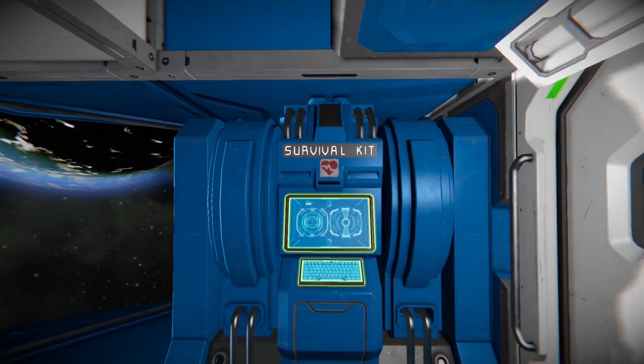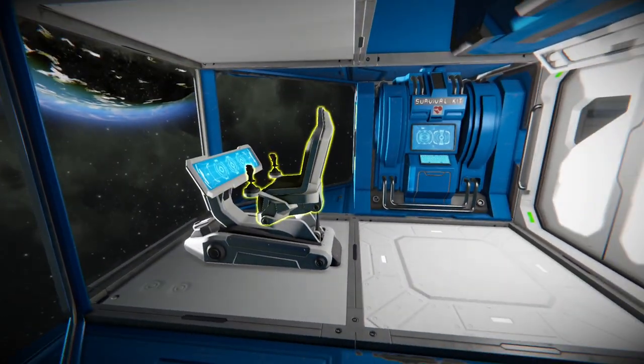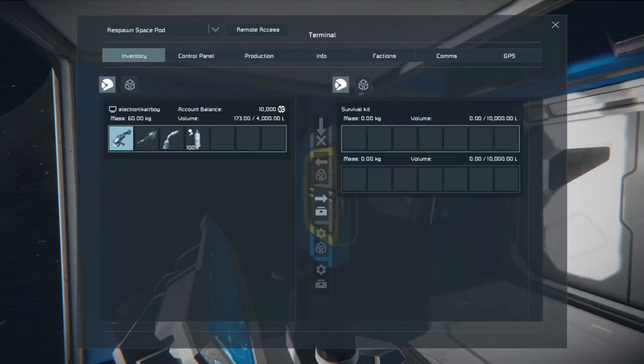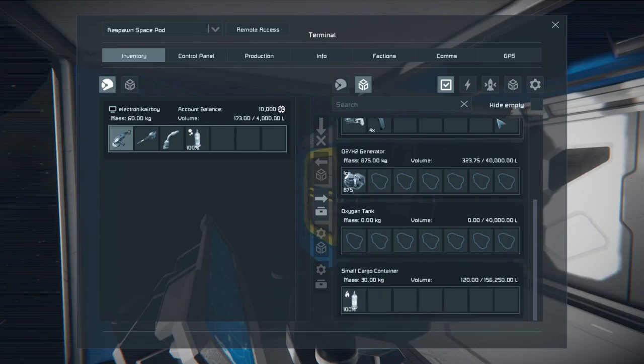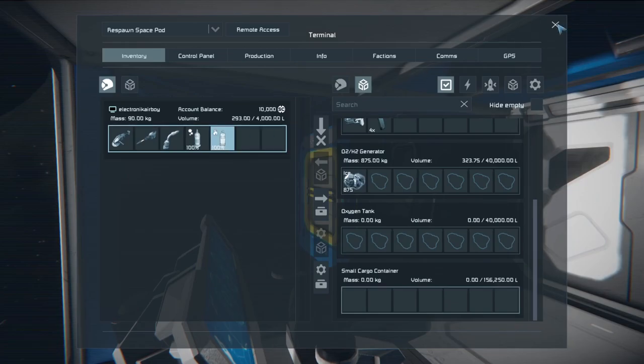When you start off in space, you start off in a space pod — it's pretty simple. There's a control seat up here in the front, a survival kit over here, and they provide you a few items to get started. We have this nifty little pistol, probably won't use it, but we also have a bit of ice, a hydrogen tank, an oxygen tank, and your basic tools.